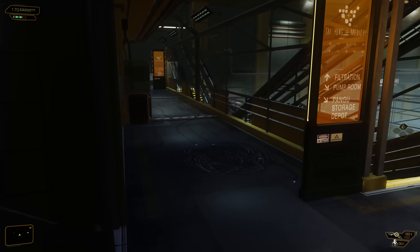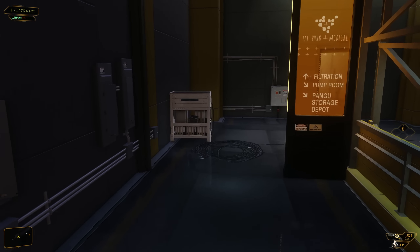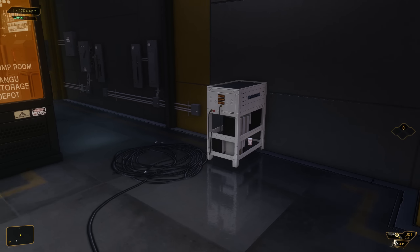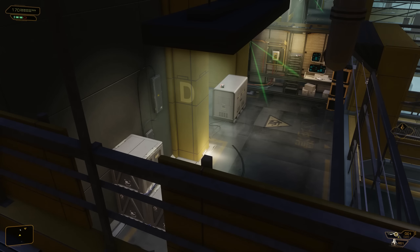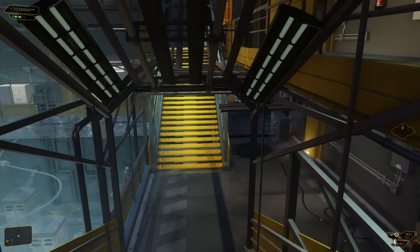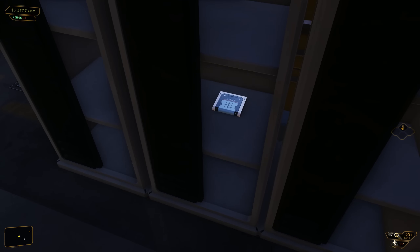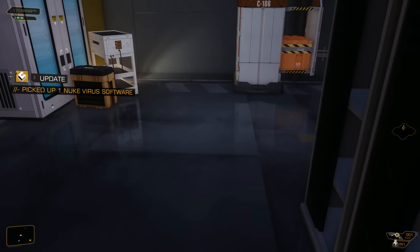As you can see you can go down the stairs here and you don't have to worry about any guards right now. There's a boiler room here with a security access room 3 — nothing really important in there, but if you want to, by all means go ahead. Some more access stuff down there. Oh nice — another nuke. I might actually have to start using these nukes sometime.